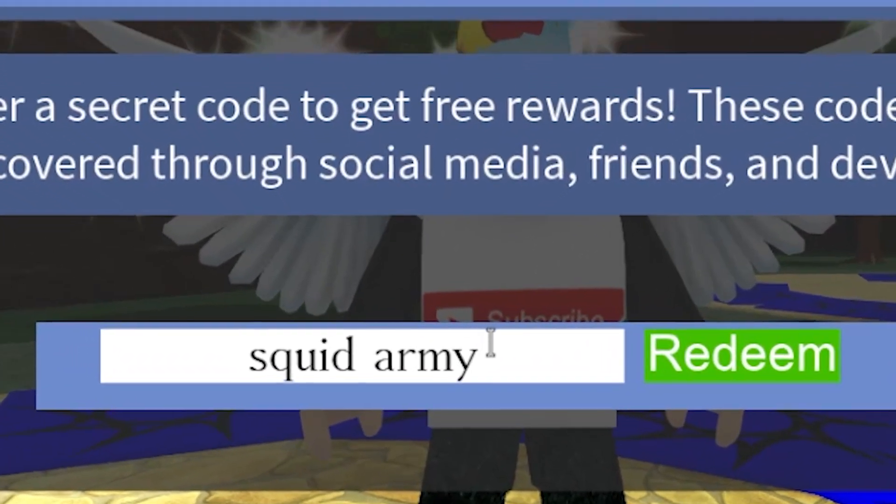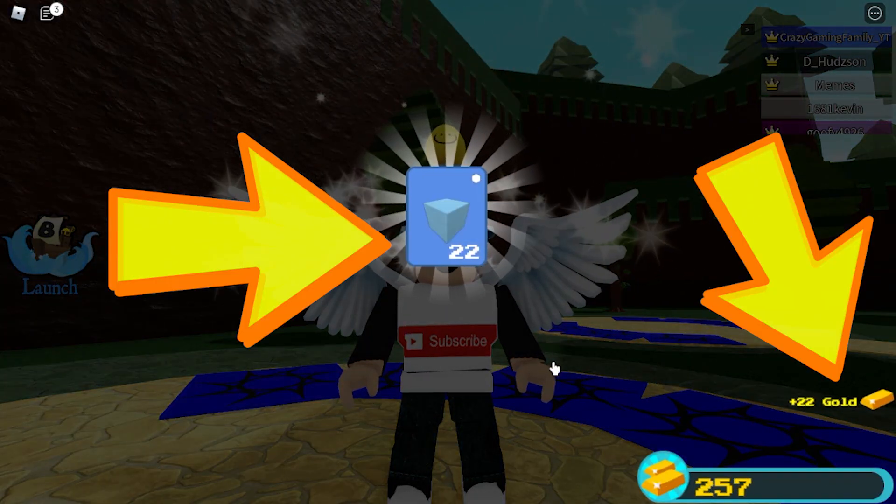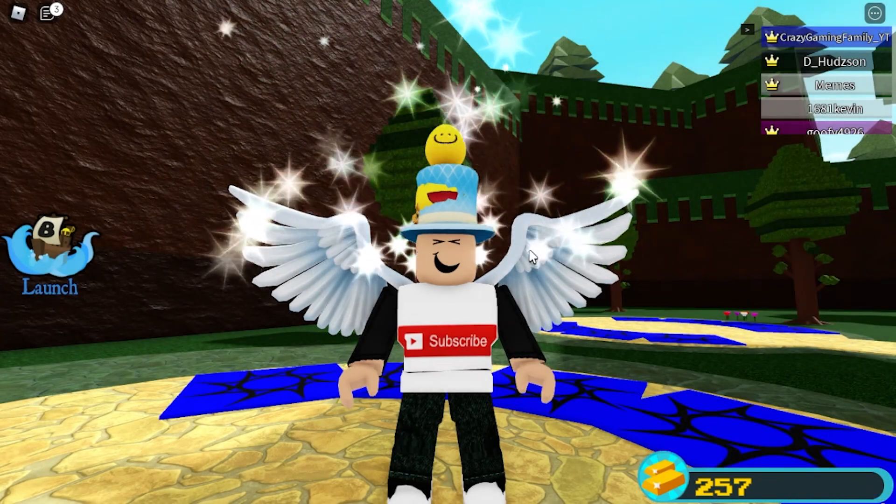Here's a good one right here: squid army. Click on that green redeem, and you get blocks and 22 gold — not too bad for free codes.